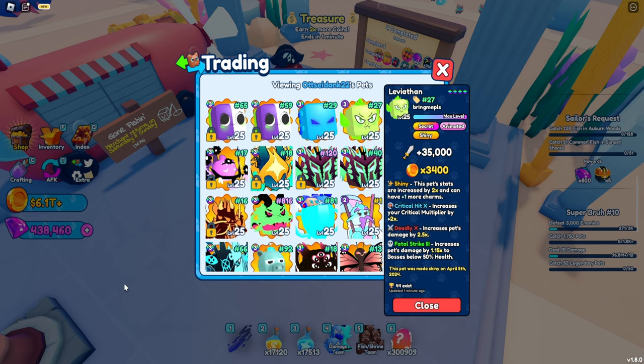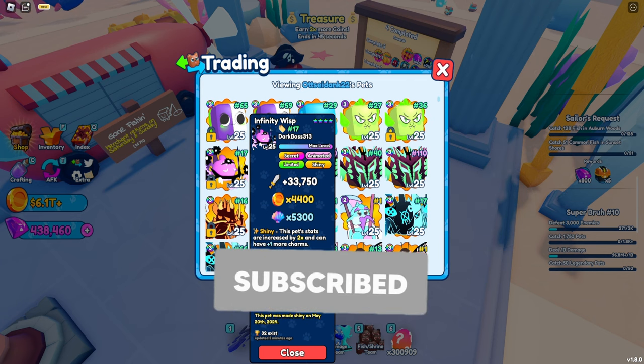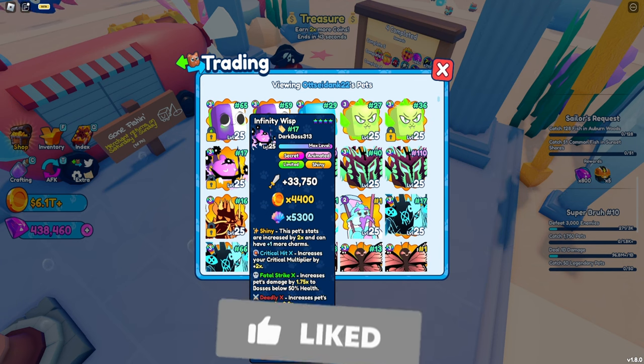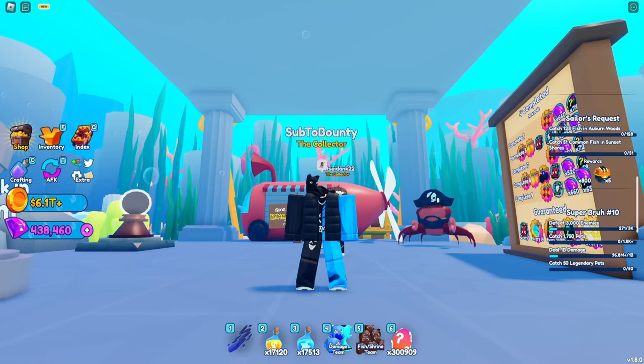It's rarer than the Leviathan right now. Here are the stats: the damage is 33,000, which is very OP — I think that's the best damage pet in the game so far. It has 4,400 coin multiplier and 5,000 shell multiplier — that's a lot of shells. It has charms and it is shiny, so the colors are going to be different and it'll be even better with the charms. Thank you so much for watching and I'll see you in the next one.